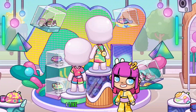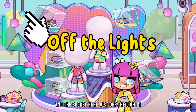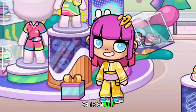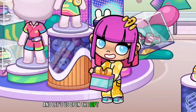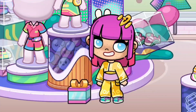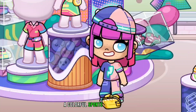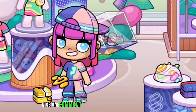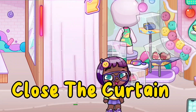The next secret is to turn off the lights one, two, three, four times, then open the gift from the light. Wow, colorful sports clothes appear! Comment below if you like these clothes.